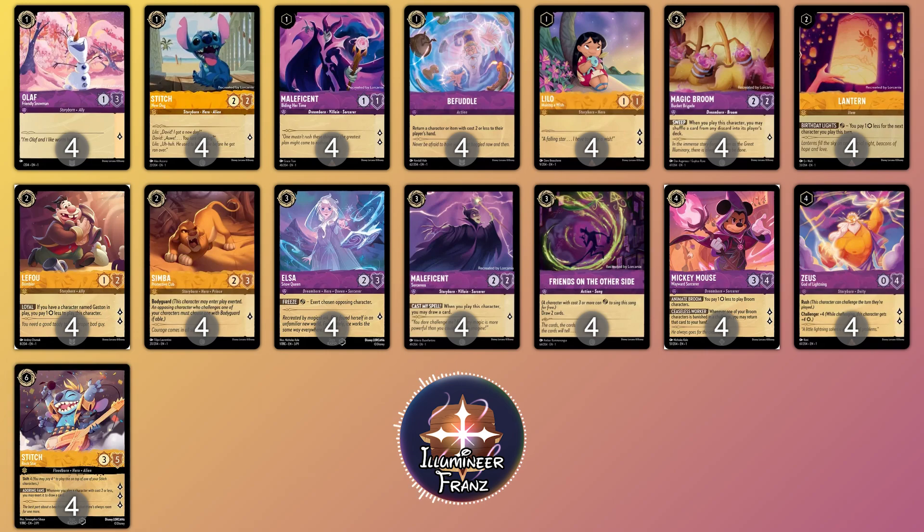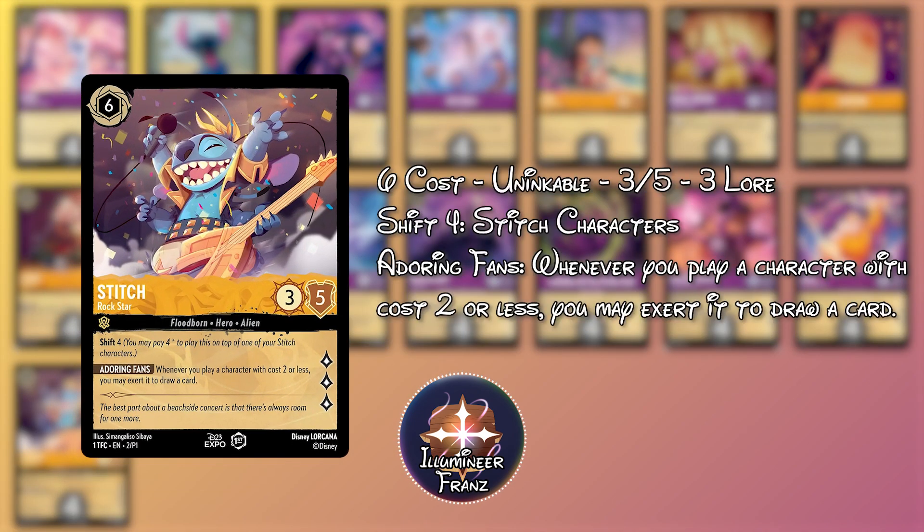As I said earlier, this deck wants to go wide and get advantage from doing it. We're able to do this with the ability of Stitch Rockstar, which allows you to exert a character of 2 cost or lower when it's played so you can draw a card. This deck aims to shift Rockstar onto New Dog on turn 3, so that turn 4 and beyond you can flood the board with low cost characters and draw for doing it as well. This essentially refills their spot in your hand and continuously allows you to dig for more 2 cost cards or lower to play.